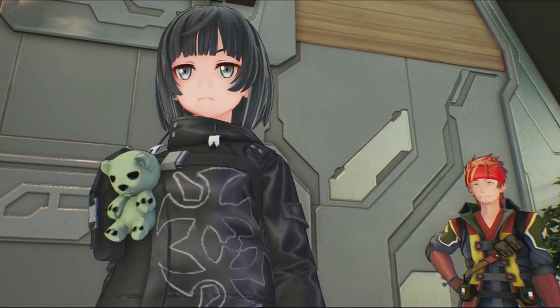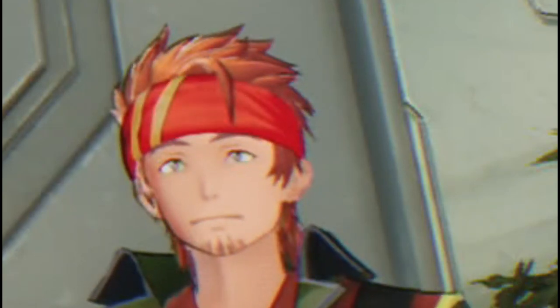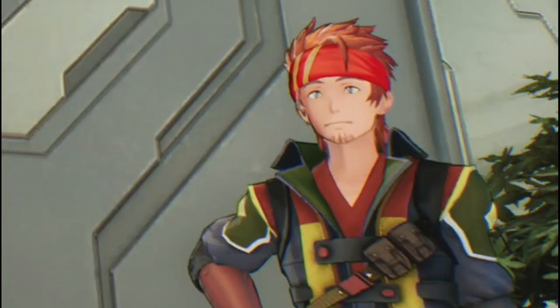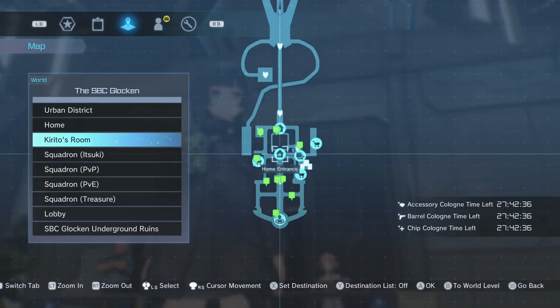As you can see behind me there's this useless NPC named Kine — right behind me, he looks like a firecracker with red dynamite attached to his head. Clearly he is useless, a waste of space. Anywho, the first thing we're going to want to do is head to Kirito's room.